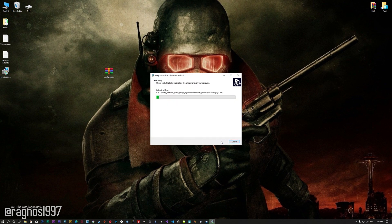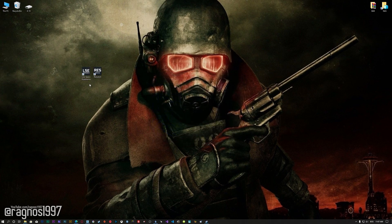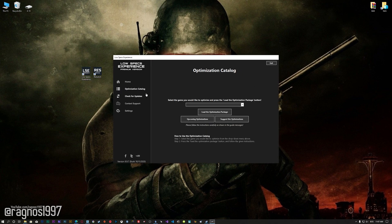First of all, start the installation process for the Low Specs Experience. Once it's done, start it from the newly created Desktop shortcut and select the optimization catalog. From this drop-down menu select Fallout New Vegas, and then press load the optimization package.